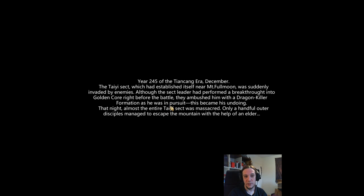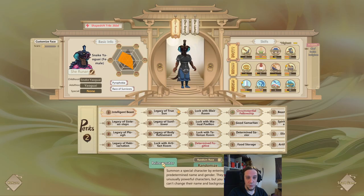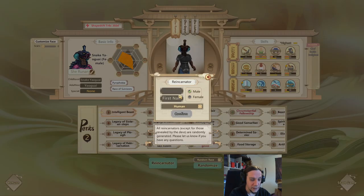I also decided to dive right into the new content added into the game with the last patch. The developers included a few new cultivators which you can access from the reincarnator, and I'm going to play one person who is the main character of a web novel. I want to draw your attention to the link in the description below - webnovel.com features a ton of awesome fantasy novels for free. You don't even need to register.